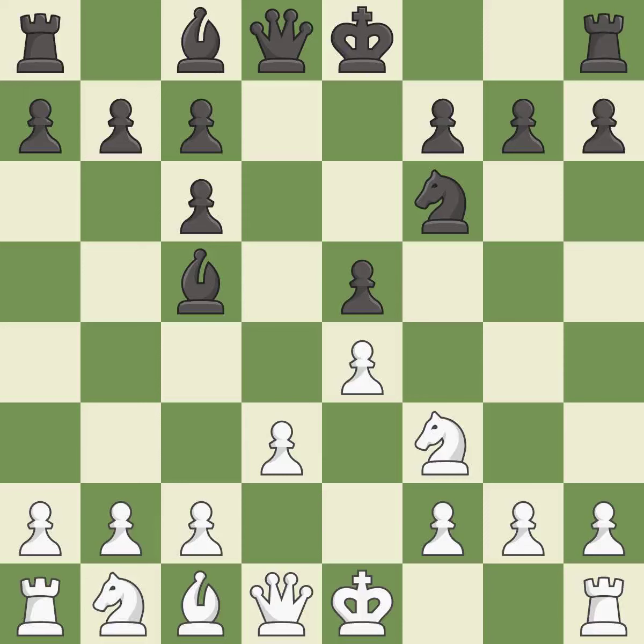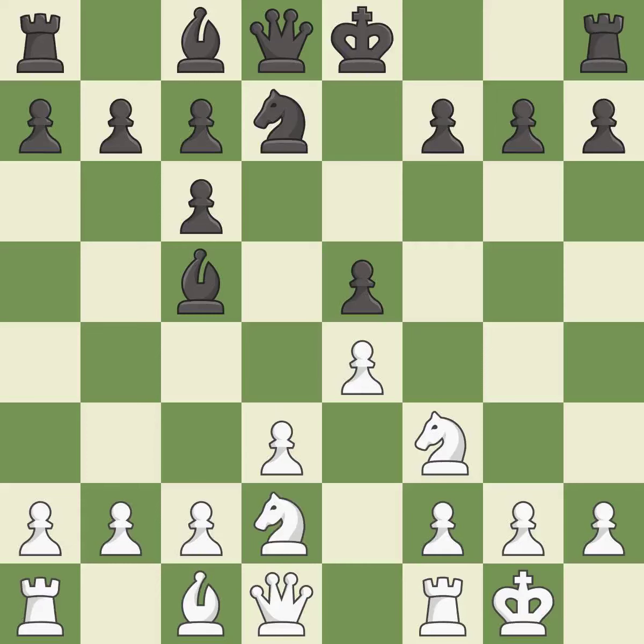Recaptures. This develops a knight off its starting square, getting it into the action. This defends the attacked pawn. Castling gets the king to a safer square, out of the center of the board, while also developing a rook. Castling kingside tends to be safer because the king is further from the center.